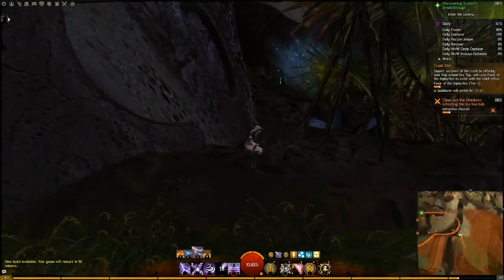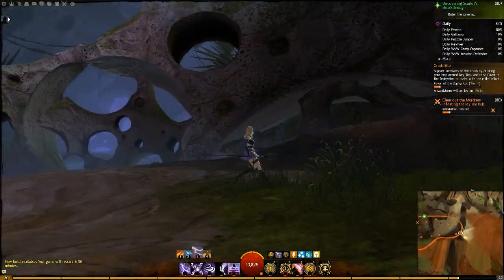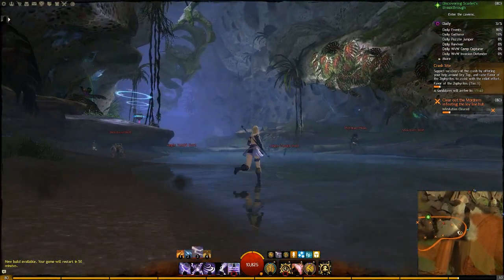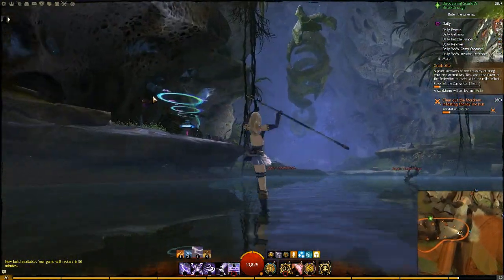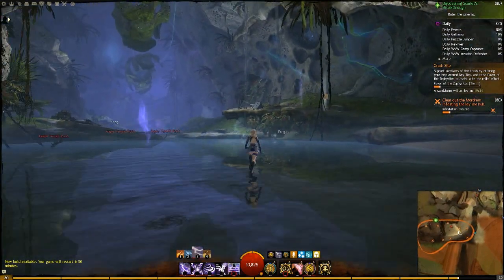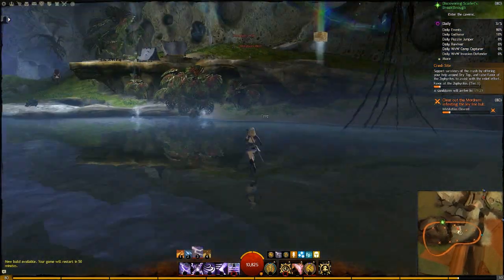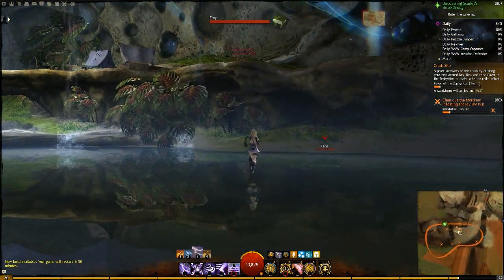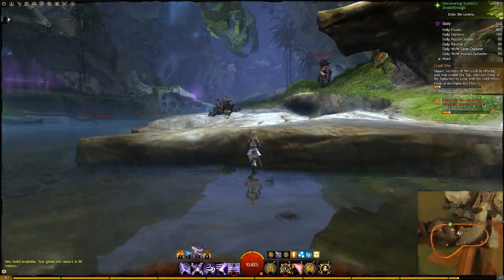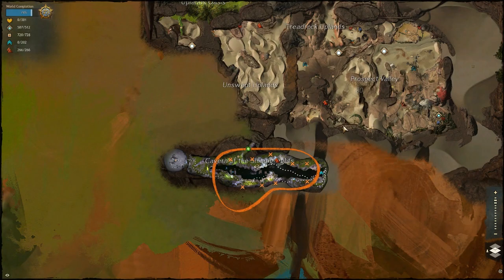There have been some Skritt in the area, and some of them you may have caught in the dialogue earlier — one was talking about their queen. The Skritt do have a particular place of their own nearby, very near the entrance of this cave. I guess you only get access to it either through the story or through dynamic events in the area, which I never came across. It's just up at that undiscovered point of interest.